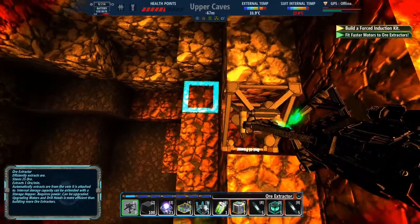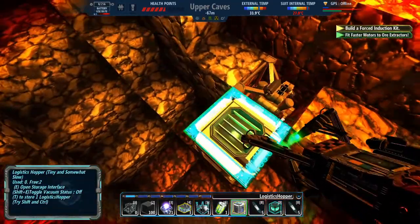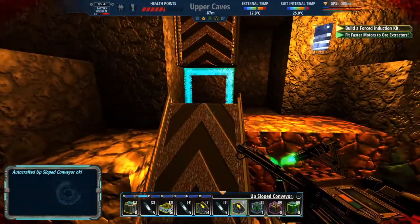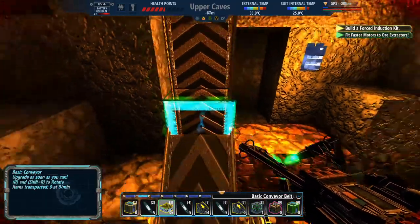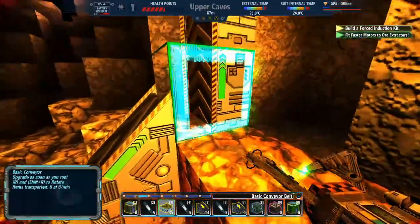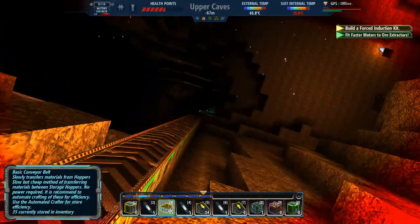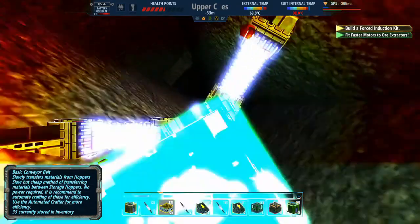I'll put the ore extractor there so I get it straight onto it — not a big deal for moving around. We'll set a block there, put the hopper right next to that, put another block there, and get some blocks going up to our setup already in place. Even though it's not touching right here, it's still going to work. Oh, I'm out of power — well, that's a problem. There's going to be power coming straight down to this block; let's go ahead and dig this straight up.